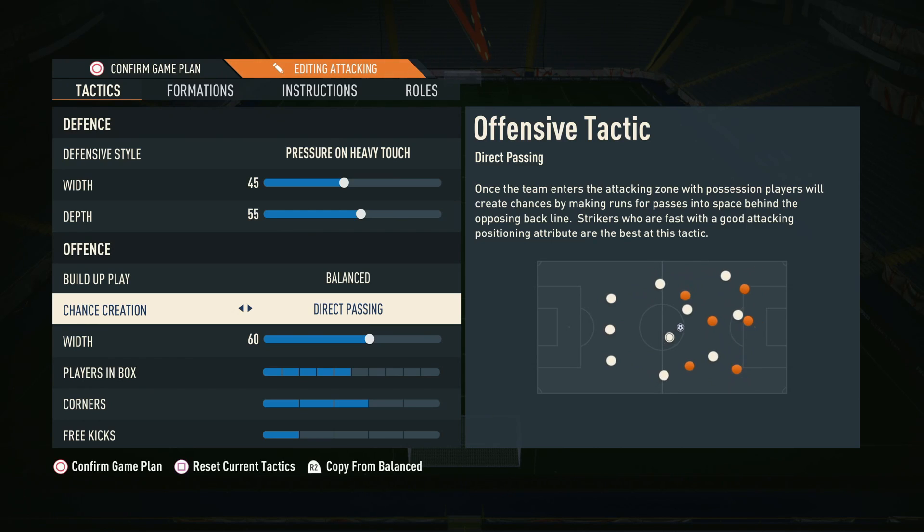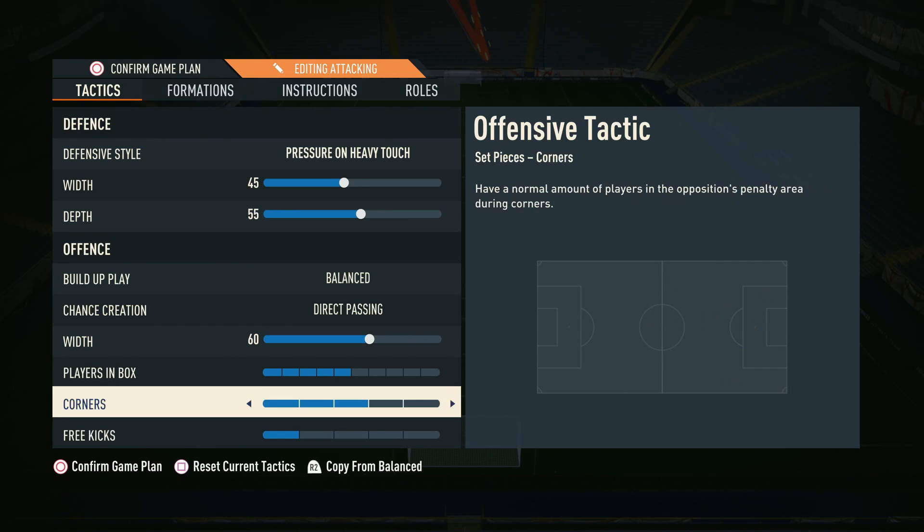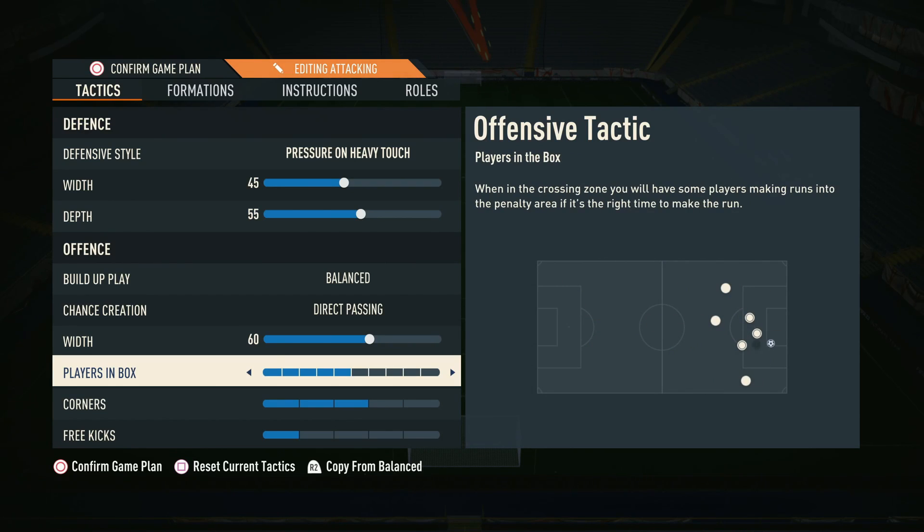With balance and direct passing, your attackers — especially the front four: the two wide CAMs, central CAM, and striker — are the ones you really want running into dangerous positions. That allows you to have the natural defensiveness of the formation while still being able to attack and press in certain moments. For width we've gone with 60, five players in the box, three corners and one free kick. The 60 width provides some width for those wide CAMs so not everything is too predictable passing inside.